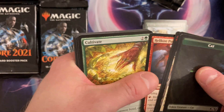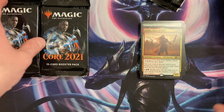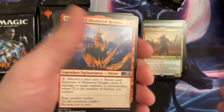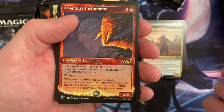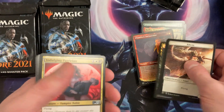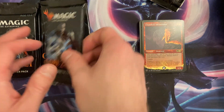Oh, Cultivate! And Rata — oh, we got a Shrine. Nice, look at that. I love the little cards from this set — look at that. I have no idea if it's worth anything. Oh, we got the Swap — I think we got one of everything. Look at that, that's cool, I love that artwork.